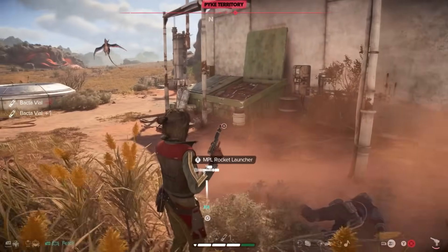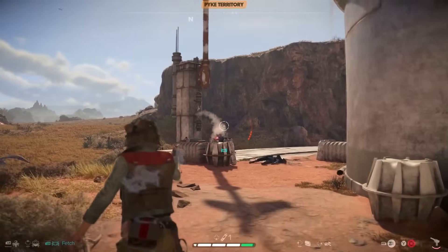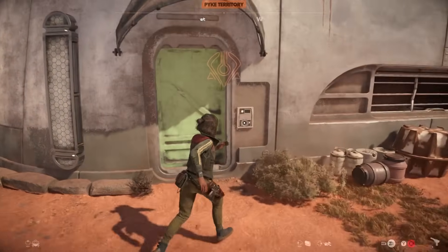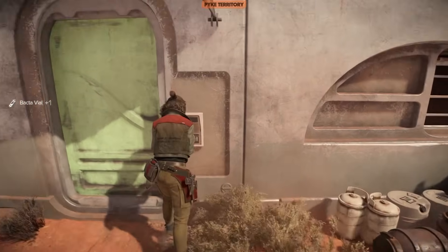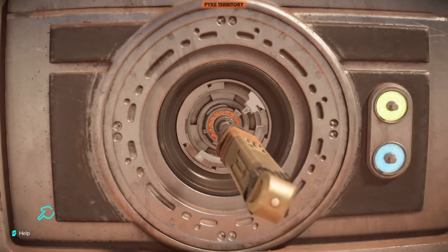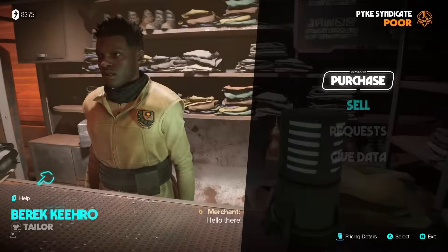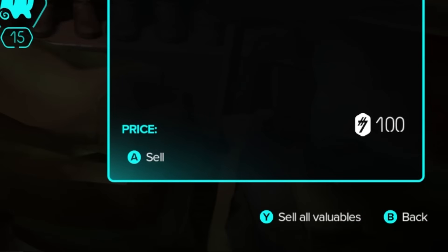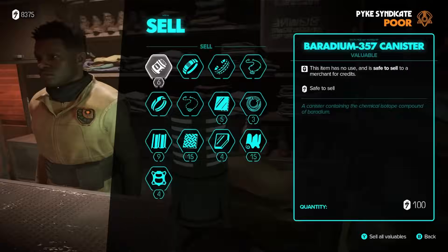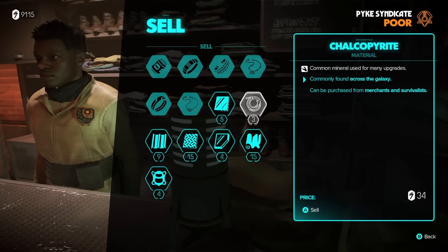Hipfire is really solid in this game and I wish I knew it sooner — I only figured it out after about 10 hours. The next tip is pretty simple. When you're selling items at vendors to earn credits, there's an option in the bottom right to sell all of your valuables with a single button press.